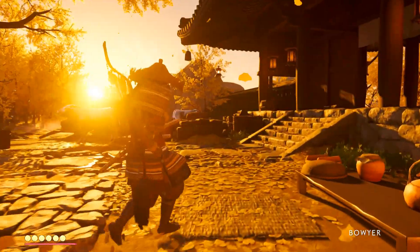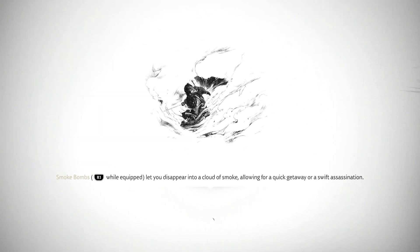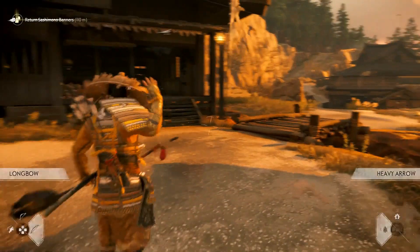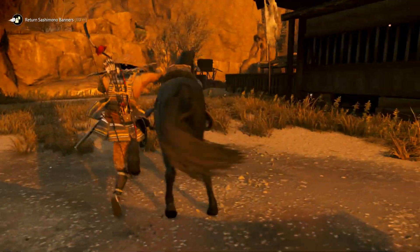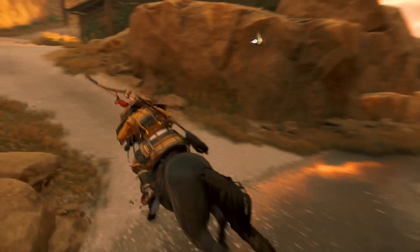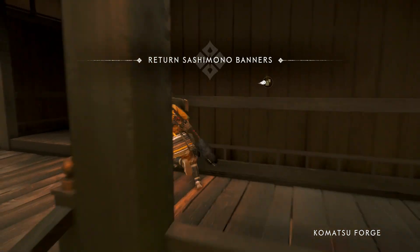Alright, now we'll head here. So now we're just going to track it because I actually don't know where I'm going. Call my horse — Kage, get over here. Alright, let's go. So it's up here — looks like it's going to be up here. I wonder if it's EXP. Oh okay, maybe you get a class.